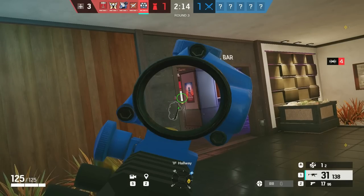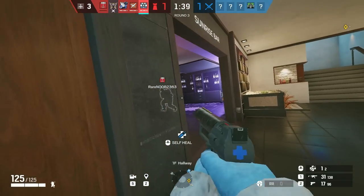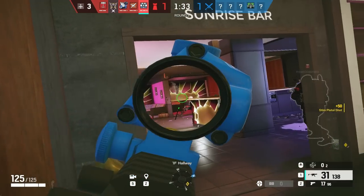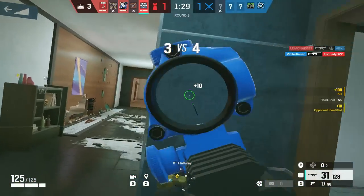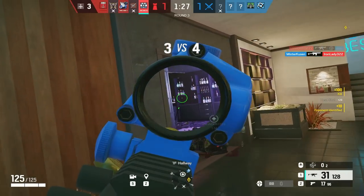Doc tip is to stay between your teammates and use your 1.5x scope for long angles, like on Coastline. Be ready to heal your teammates as soon as they get damaged, or at least boost them. I don't like the idea of playing selfish Doc, but if you're holding one of the most important areas of the map like Garage or Clubhouse, then it's fine.